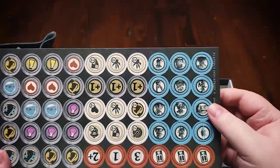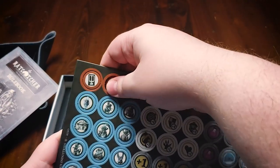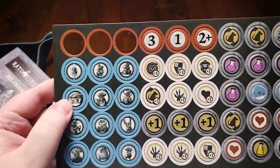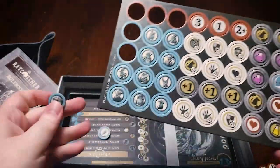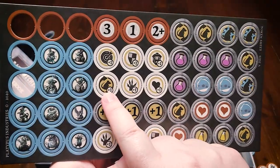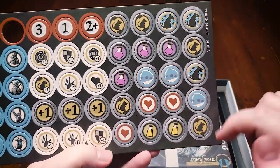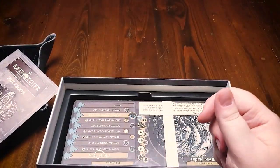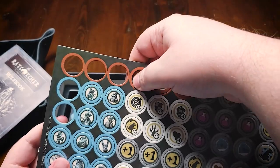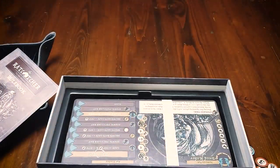We have punch board for all our different tokens. Here are our traps — we'll punch those out. These are all our peculiar rats just to track them on the game board when they come out. You've got tokens to track if your stats go up, if there's extra spawning at rat nests, if you have to add more rat nests, things like that. The punch board is really nice — the numbers pop really well and I just like the overall finish and artwork on the tokens.